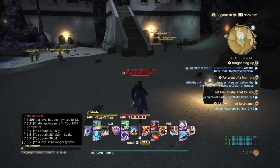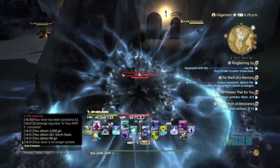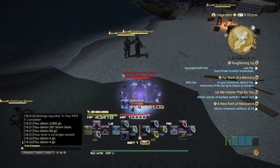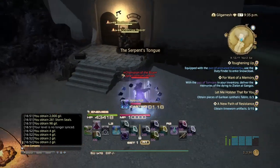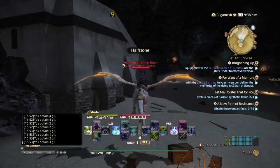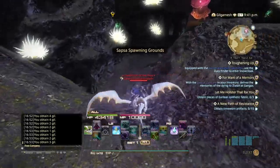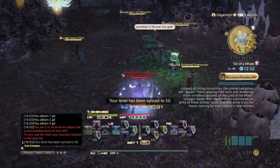So what we do is you see these Reavers over here, or Pirates. All you want to do is Hydro Pull. Jump on your mount, come over here. If the FATE Tail of a Whale is up, you want to make sure you do it, because they spawn more Pirates. So level sync, and then do Hydro Pull.